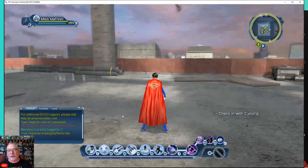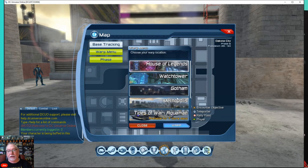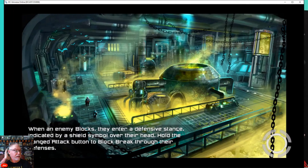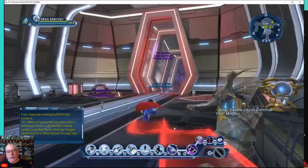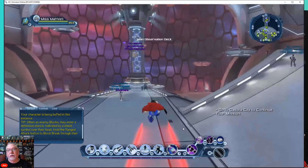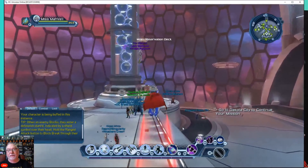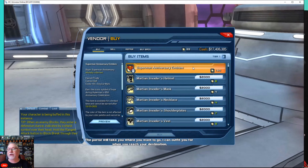I'm going to show this real quick, but then I've got to go back to playing the other character. So in the House of Legends, when you go into this main room here, you see this guy, Tempest Fuginot. You go up to him and hit whatever key — the very first item for sale is the Superman Anniversary emblem.